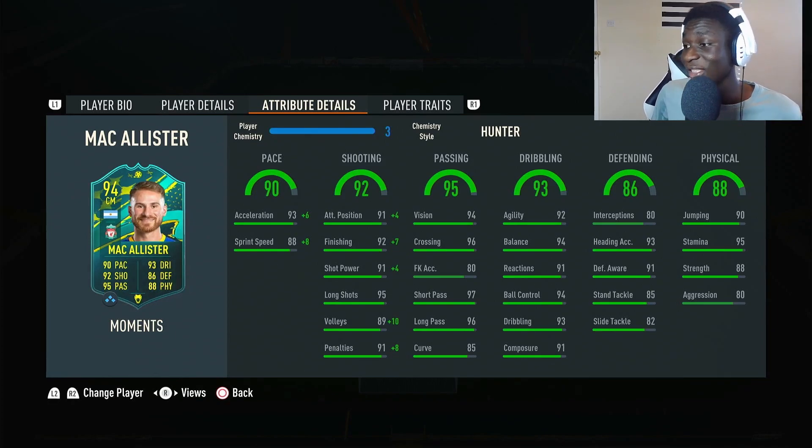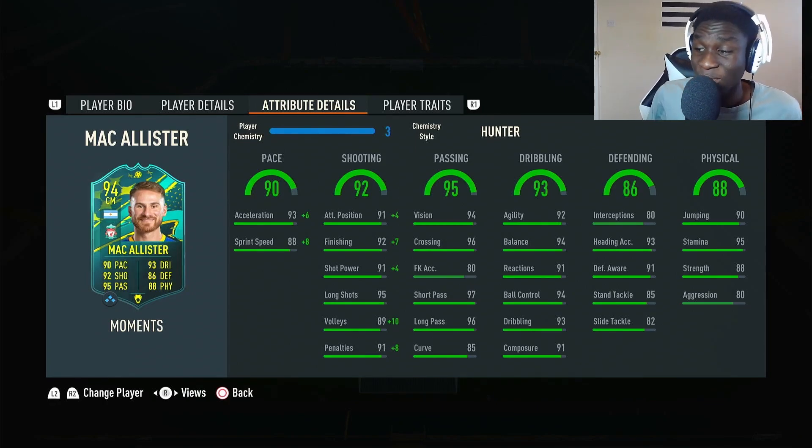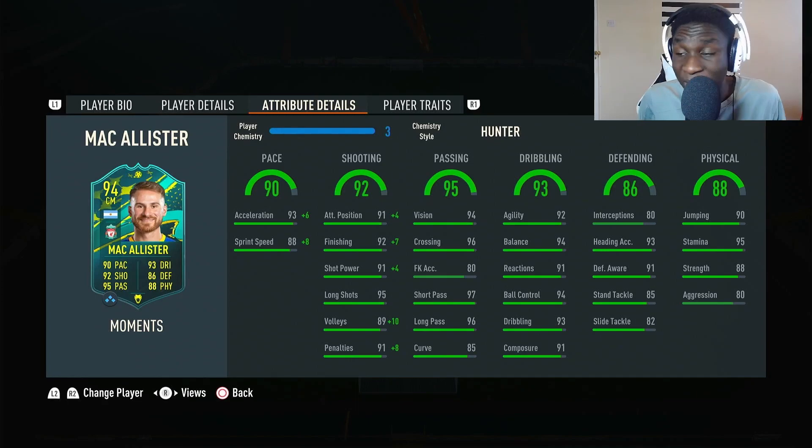Looking at his stats: 90 pace, 92 shooting, 95 passing, 93 dribbling, 86 defending, and 88 physicals. This guy is looking crazily well-rounded. The pace acceleration is maxed out, sprint speed is 96. I've decided to go with the Hunter chemistry just to full-send the pace and also boost the shooting stats.